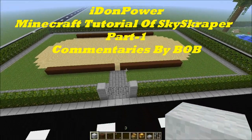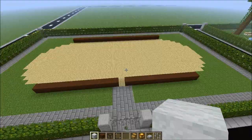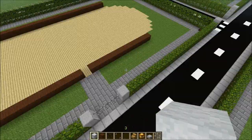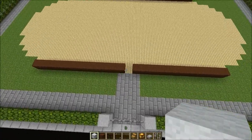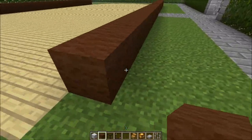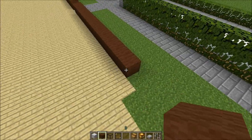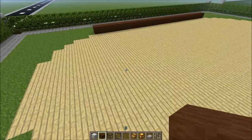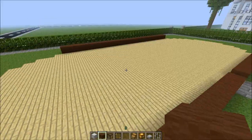Hello guys, this is Iron Power and this is a tutorial of a skyscraper. I wanted to build a nice building and I'll give you the measures. The building is 25 blocks long and 18 blocks wide, so from corner to corner is 25 blocks, and that corner to the other corner is 18 blocks wide. This is the measure of the middle of the building.